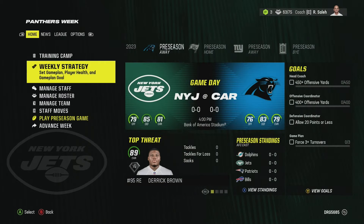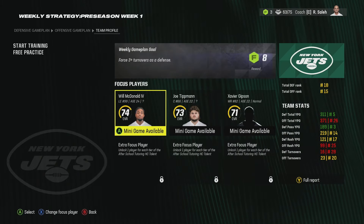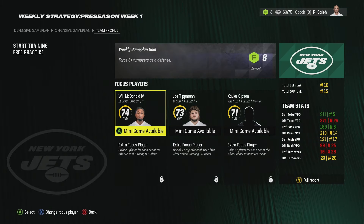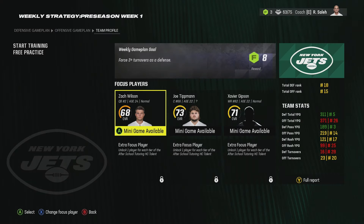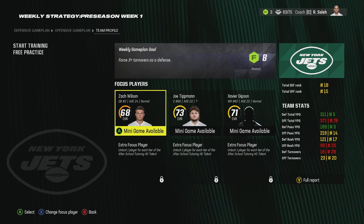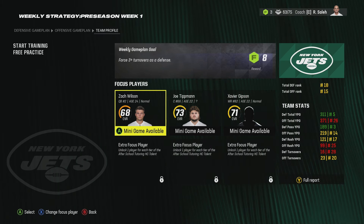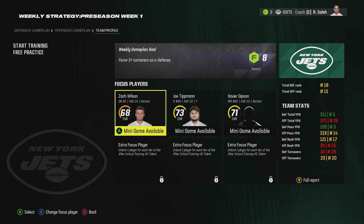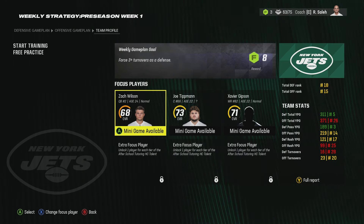The next thing is the weekly strategy. This is important when it comes to building your younger guys. If you go to Team Profile, you can select the guy you want to get a little more focus on. Let's say you have a rookie quarterback like Zach Wilson - do not sim this. Actually do the drills, because sometimes you get plus one towards his attributes on top of XP. You can get him from a 68 to a high 70s or low 80s by mid-season if you actually do the drills. That's on top of him getting XP throughout games. Always remember to do your weekly strategies.